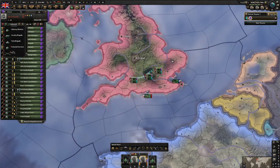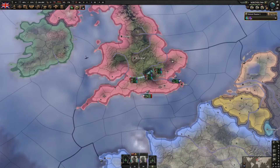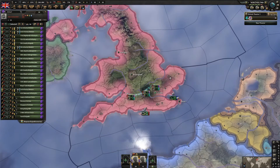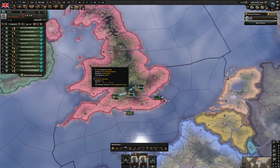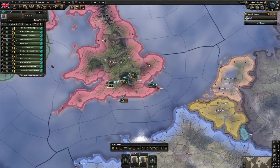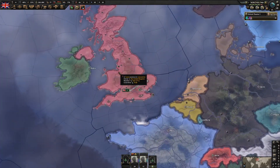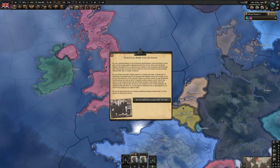To switch to 7-2s you don't really need to pay a lot of attention to the lack of equipment. 24 divisions is going to be fine and we can keep some in reserves because we're going to need to do some invading soon.